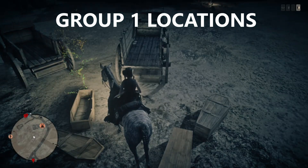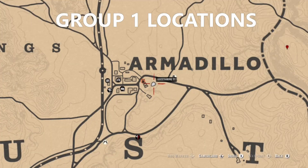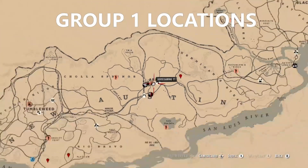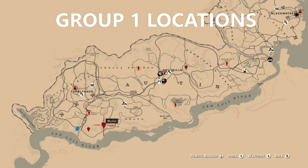I've broken it down to an easy way to figure out what group and which flowers you're going to be able to find. For group one, if you come to this location and you find a tarot card at the little burial site, then you're going to know that there are three locations where you're going to find your agorita flower.